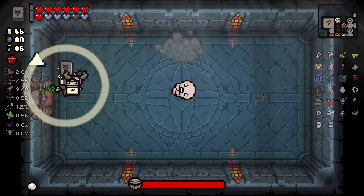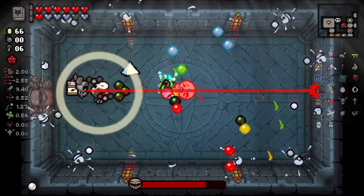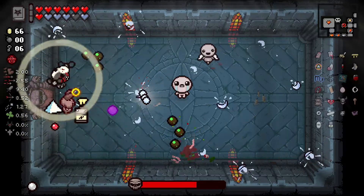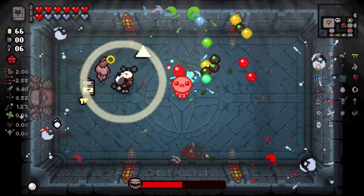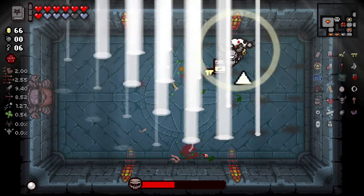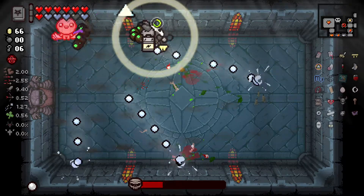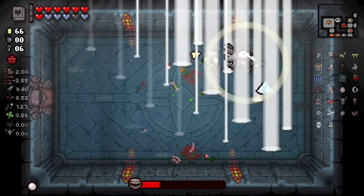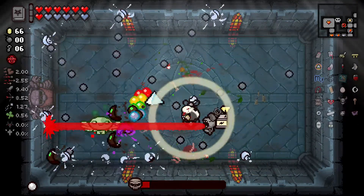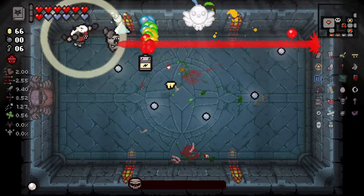It looks like this run's ending at Isaac. We should easily be able to handle Isaac with this build — we're very strong. This is a cakewalk. There we go.